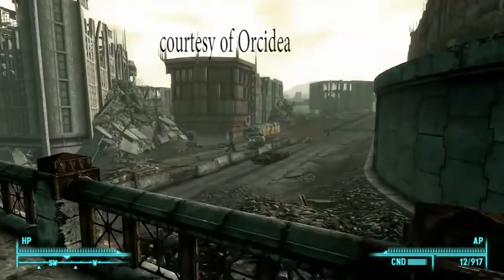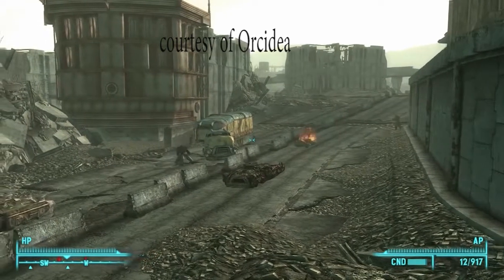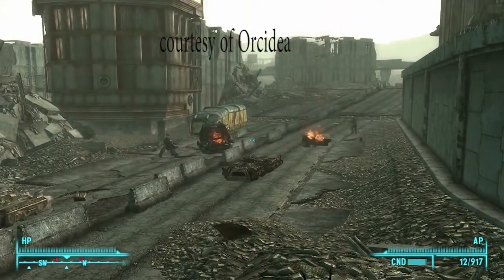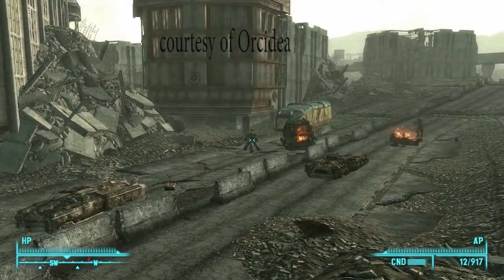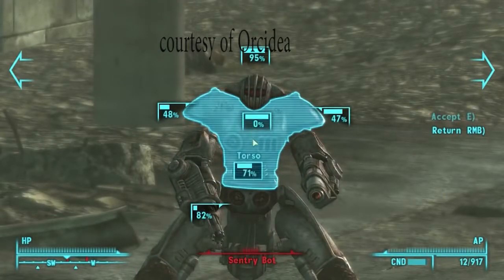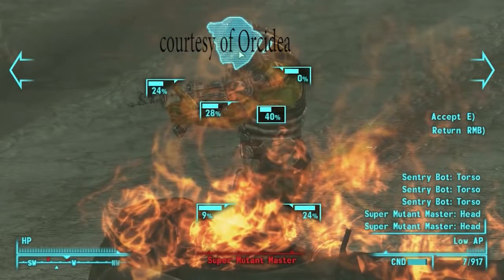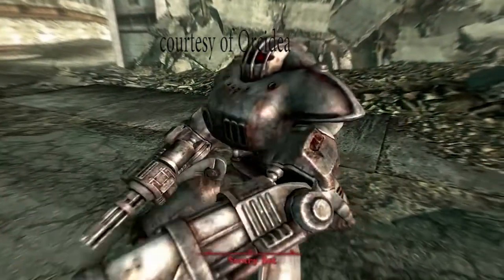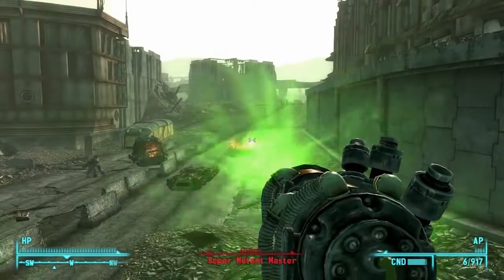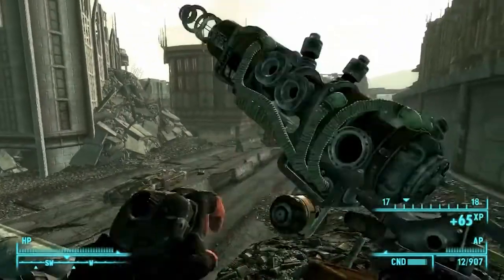One thing that separates Fallout 3 and makes it unique, along with other Bethesda games, is how the open-world aspect is kind of like a living world of its own. As you can see here, three NPC characters are just randomly fighting each other in a random area on the map. It separates itself from games like GTA and Assassin's Creed, where, although it's open-world, everything is kind of planned still. In Fallout 3 and Bethesda games, anyone can be anywhere anytime on the map. So it's the same open-world concept, but more unique — it's kind of like open-world, living on its own.